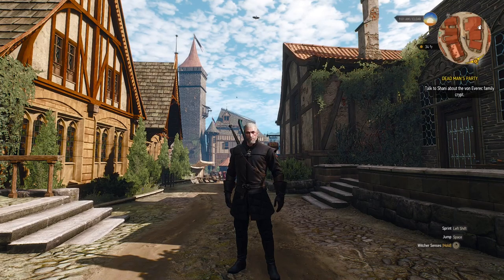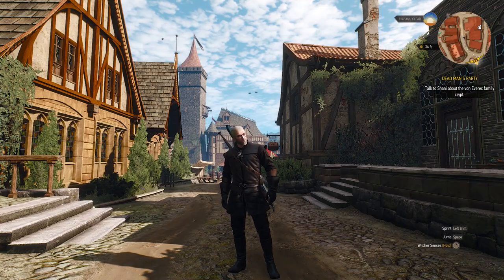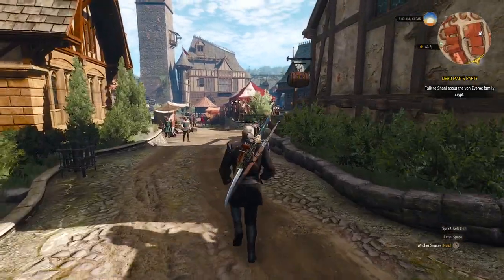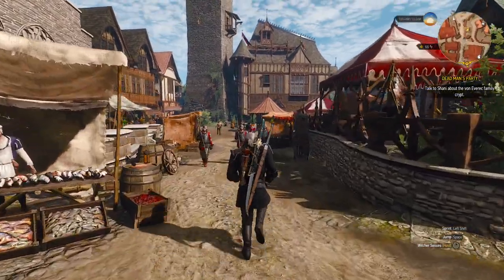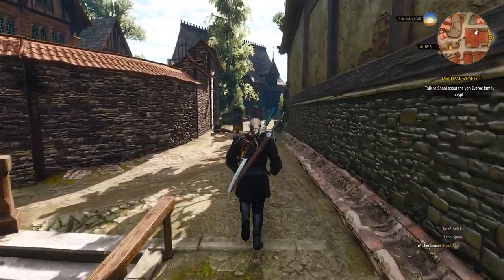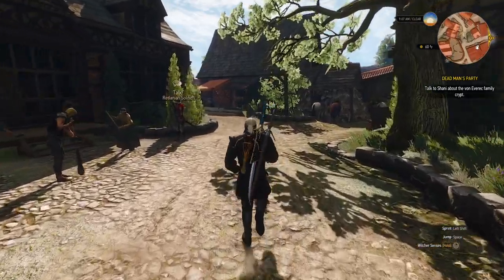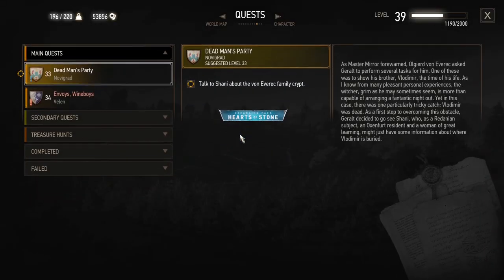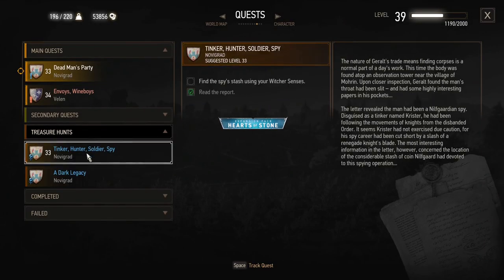Hello and welcome back to the 100% playthrough of The Witcher 3, Hearts of Stone. We did quite a feat in the last three episodes — we finally broke into the Borsodi Auction House, got all geared up, his first wish completed. Now I think Geralt and us along with him deserve a bit of a break, and what better way to start that off with some treasure hunts.